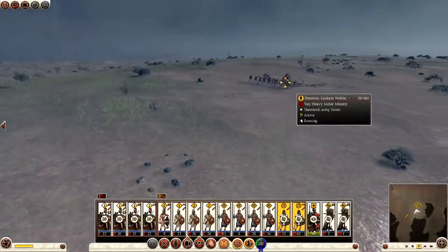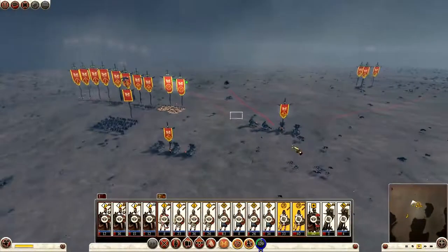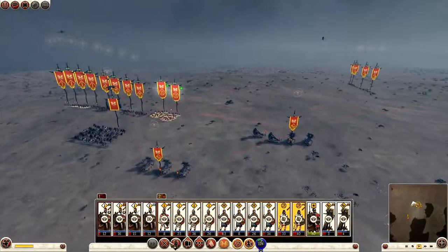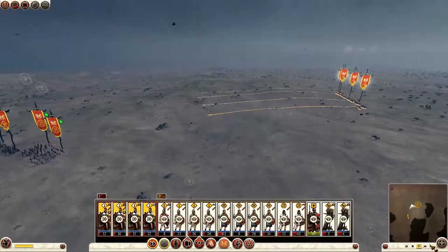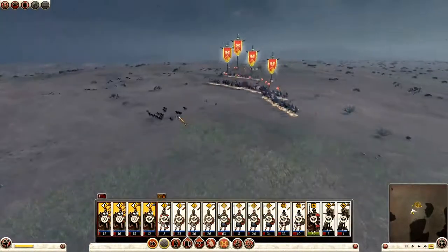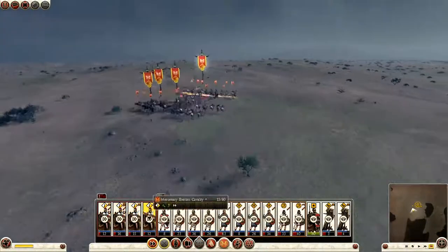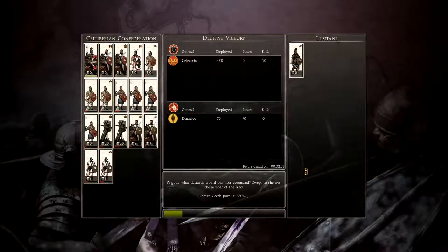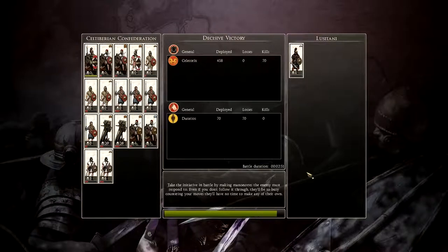There we go — nice. Continue battle. Now I'll get my ballista to halt and my missiles to halt. My cavalry are charging. There are 15 of them remaining — my cavalry can just mop them up. Decisive victory! Didn't lose anybody — that's what I wanted. Killed all 70 of them. That's the general dead. Two minutes 51 seconds. Pretty happy with that.